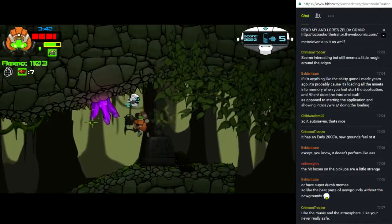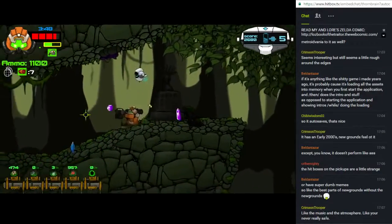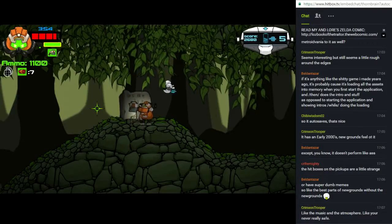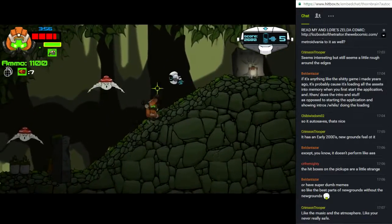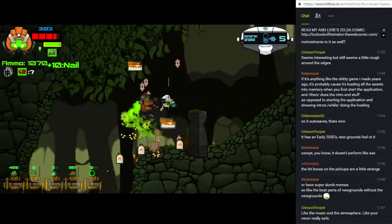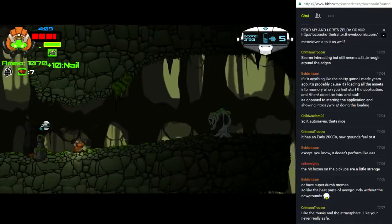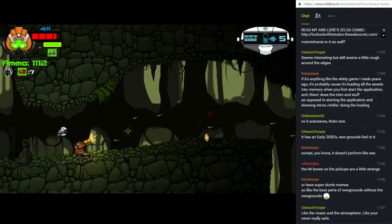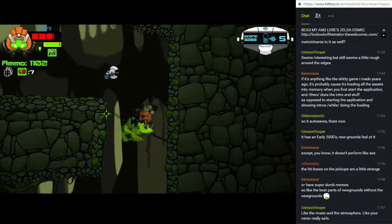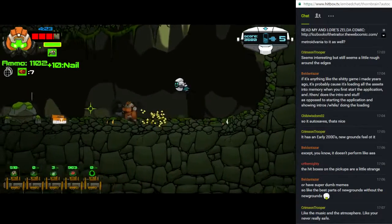For a cartoony game there's lots of juiciness. You could call it the best parts of Newgrounds without the Newgrounds. With the nail gun, you'd think the wide spread would be a problem, but it fires so fast and enemies don't really actively seek you out — look at how much ammo I'm getting for it.